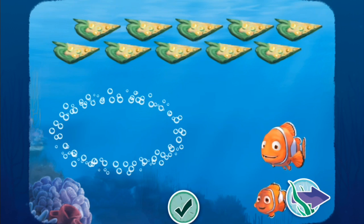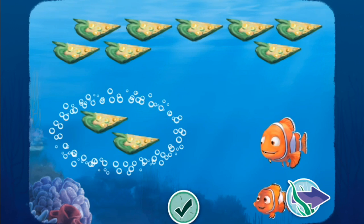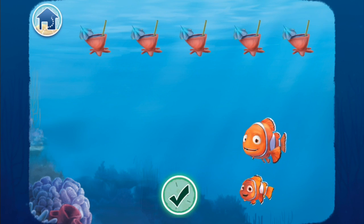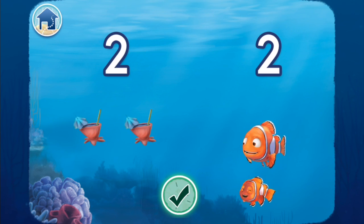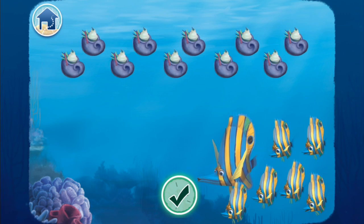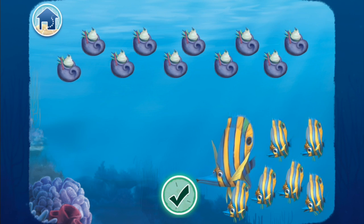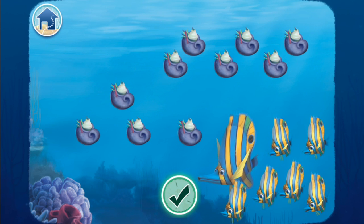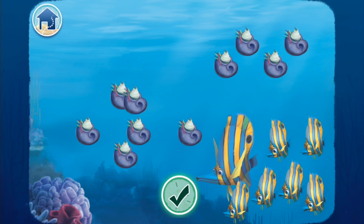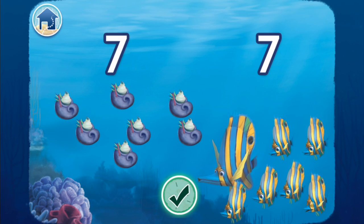To play, first count the guests to see how much food you'll need. Then drag the correct number of food items from the top of the screen to the guests and tap the green button to serve them. One, two — two seawater punch cups for two fish. Good job! Drag the correct number of seagrass smoothies to the guests. One, two, three, four, five, six, seven — seven seagrass smoothies for seven fish. Good job!